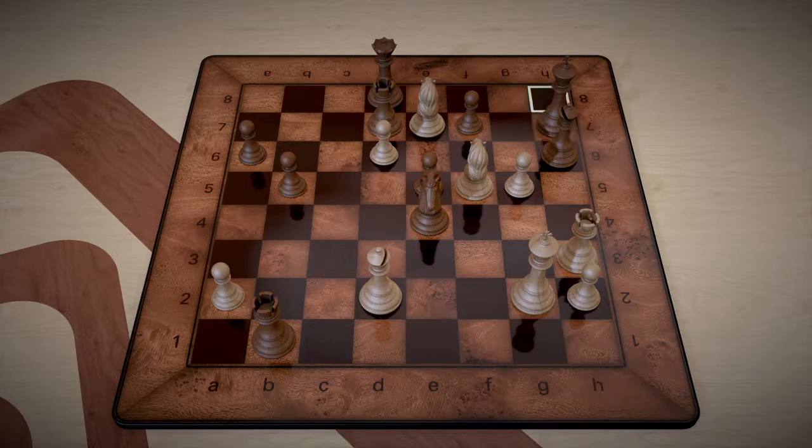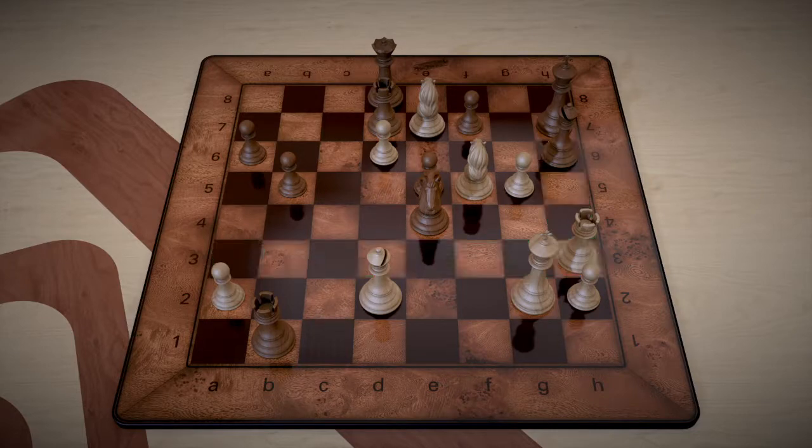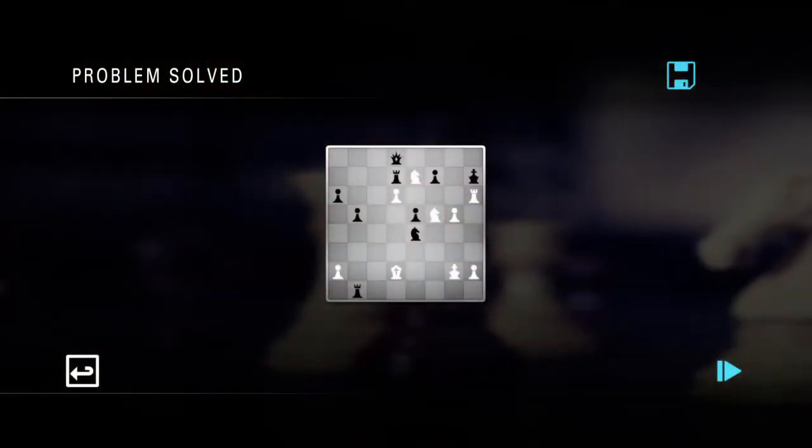Basically, the only open spot is h8. All we have to do is take the bishop through the rook on h6 and we have solved the problem. It's checkmate as black has no flight squares. And that wraps us up — I am signing out, thank you for watching.